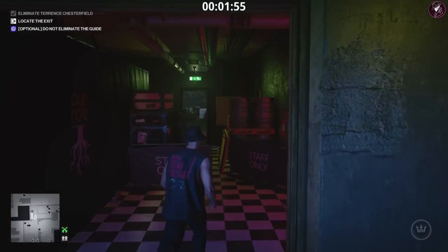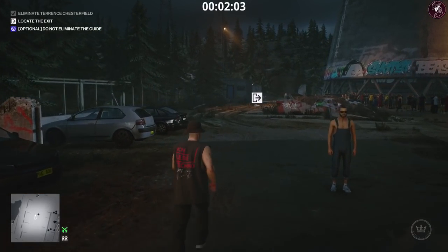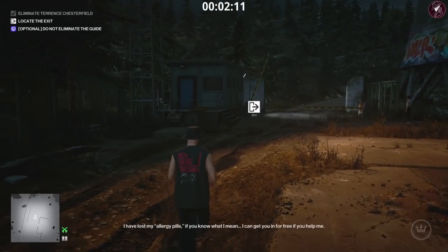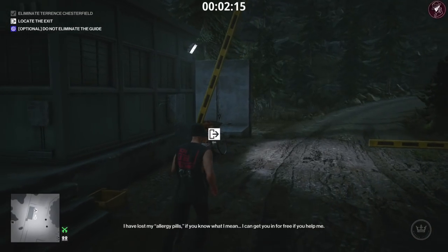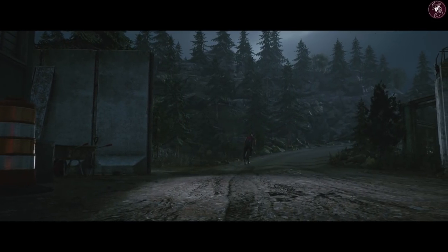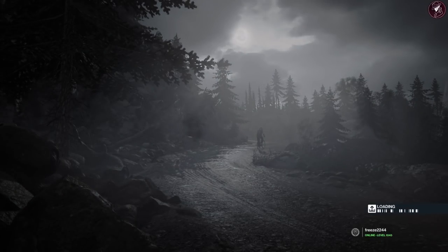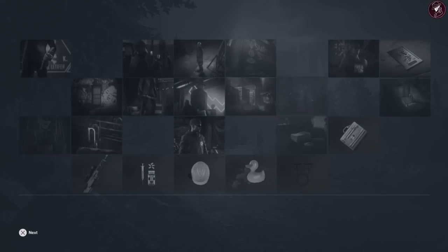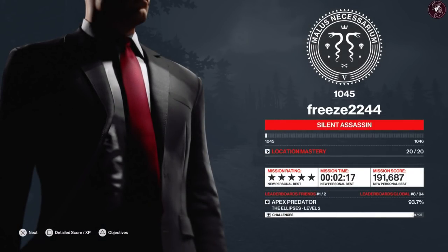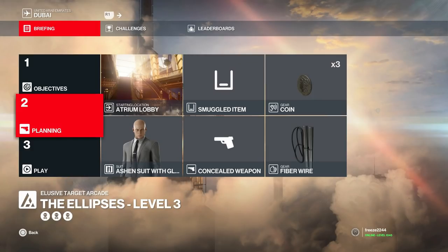If you don't have the shortcut unlocked, head right instead of going forward. Either way you're just saving a little bit of time. Head to the bicycle exit and it's really that simple. The Liability is a bit of a joke of an elusive target — he never was very interesting when he first came out and he certainly isn't interesting now. These elusive targets in the arcade don't appear to count towards individual rewards for completing them — though I'm not completely sure, so let me know in the comments. That's silent assassin for the Liability.